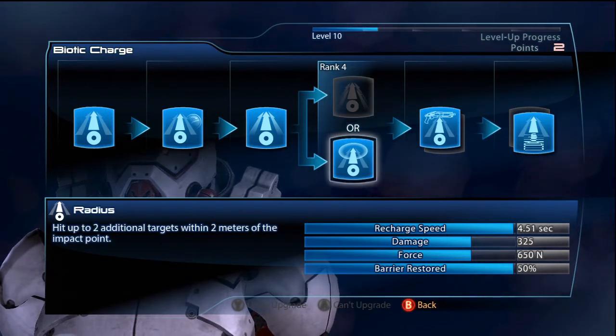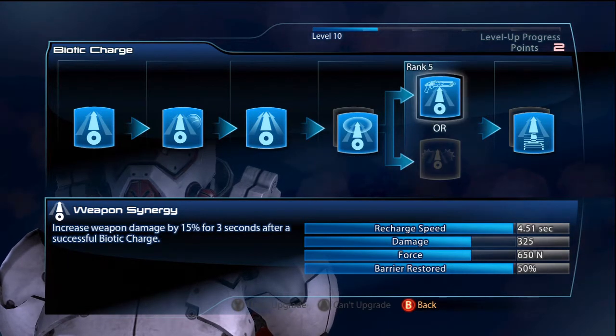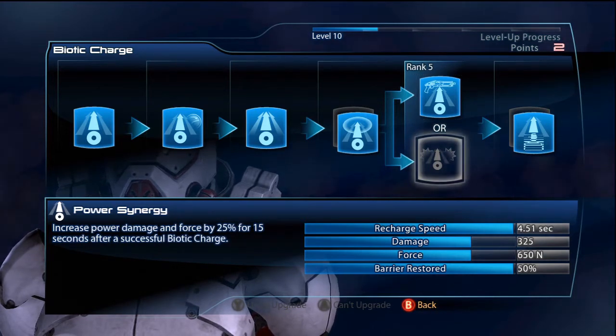Generally you don't really get clumps of eight enemies or anything like that — it'll generally be like two or three, four at the most. So Radius is really good for that. Then I've gone for Weapon Synergy, which gives me a buff for three seconds with weapon damage. Basically you just charge in with a shotgun and you can just destroy everything. You destroy the standard guys in like one shot, so it's really good.